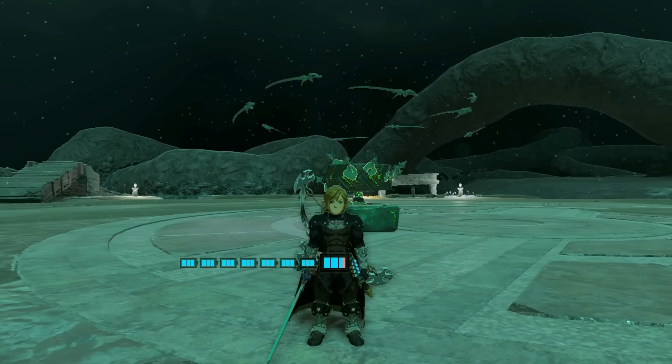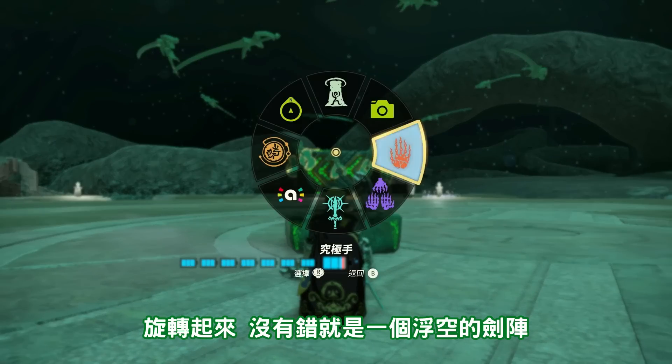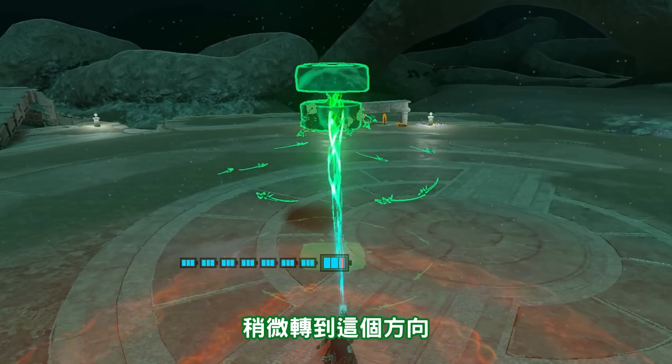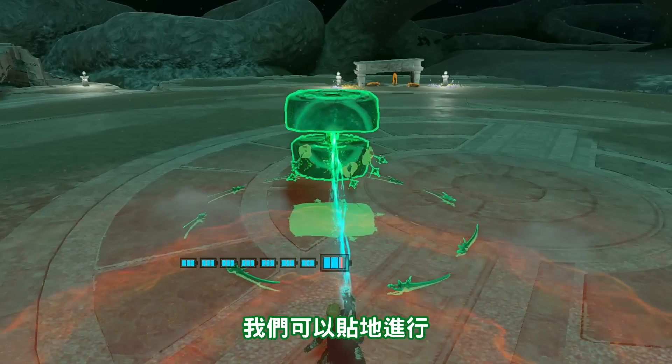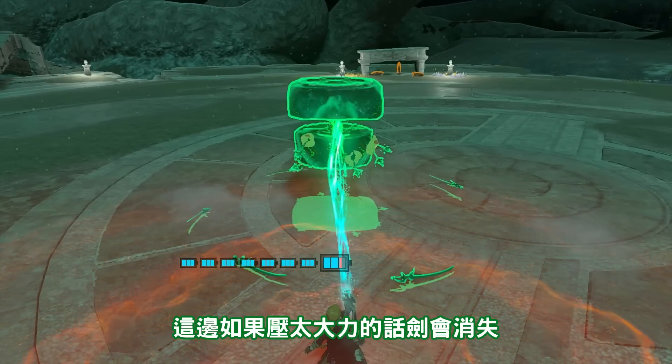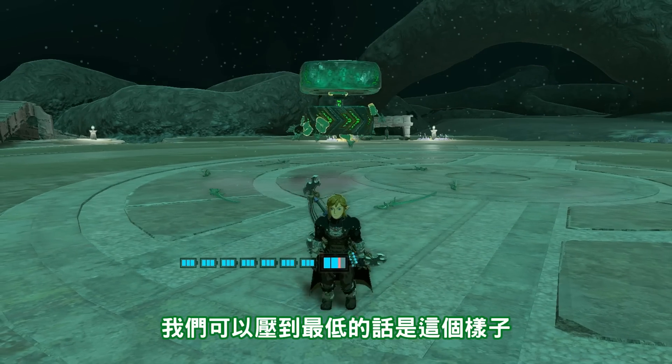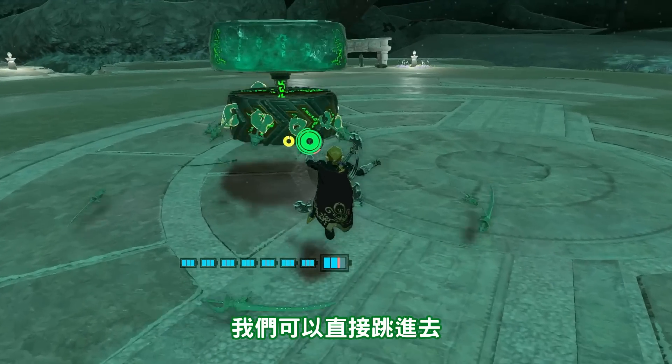目前這個狀態，我們可以先啟動。哇嗚，旋轉起來！沒有錯，就是一個浮空的劍陣。我們把它倒轉一下，稍微轉到這個方向。那我們可以貼地進行。這邊如果壓太大力的話劍會消失，我們壓到最低的話是這個樣子，可以直接跳進去。